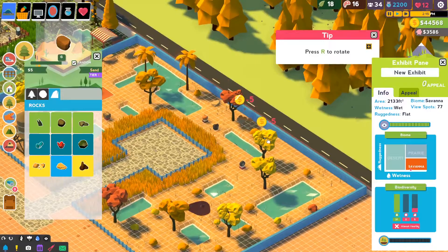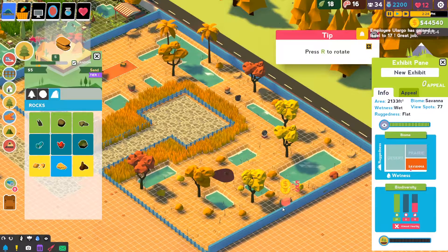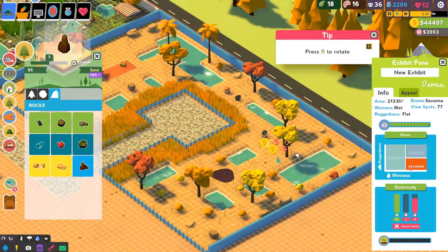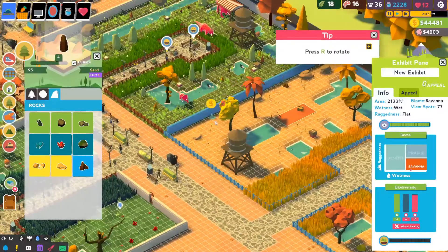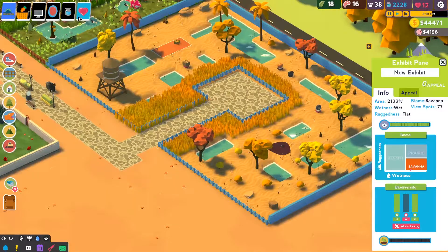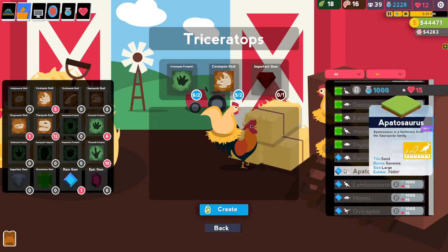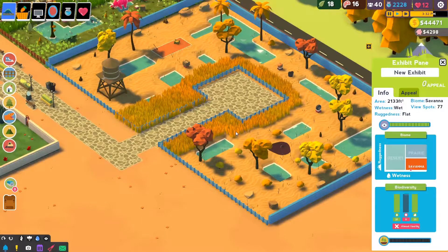I'm also putting rocks on the outside, because it feels like you'd be more willing to be encircled by a rocky area rather than in the midst of rocks. This doesn't need to be any bigger, does it? I'm just going to make three of them. 700 each, so as long as it's 2100, which it is, we are golden.